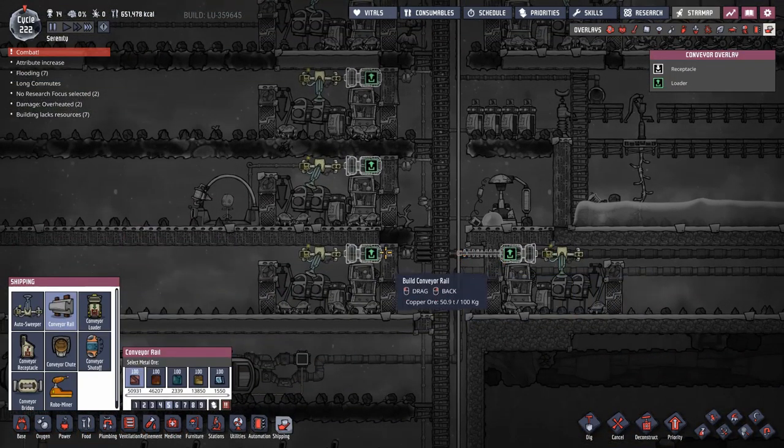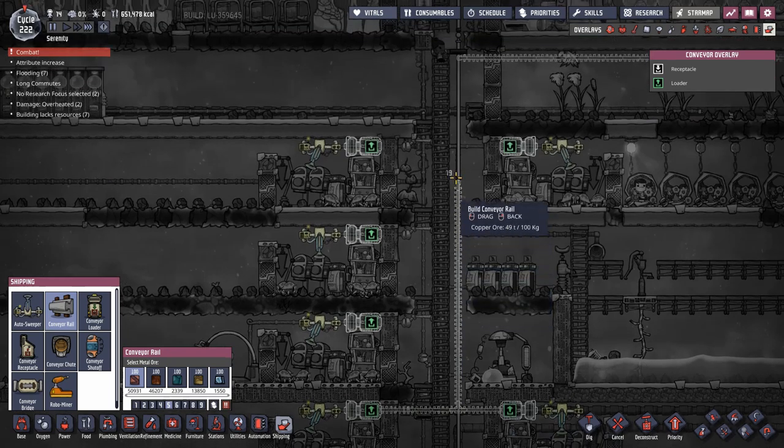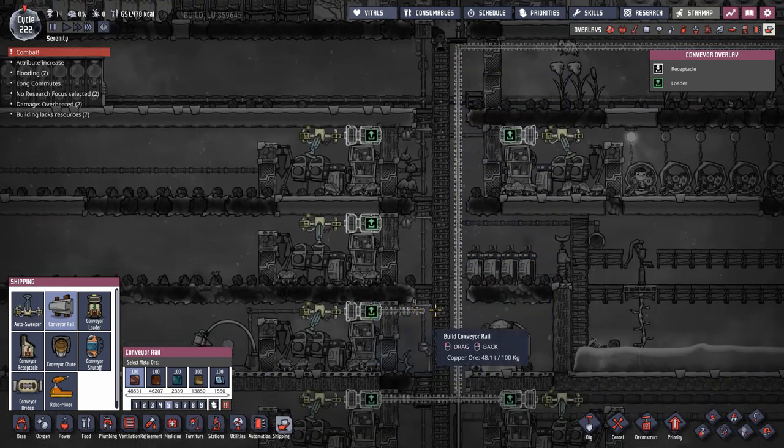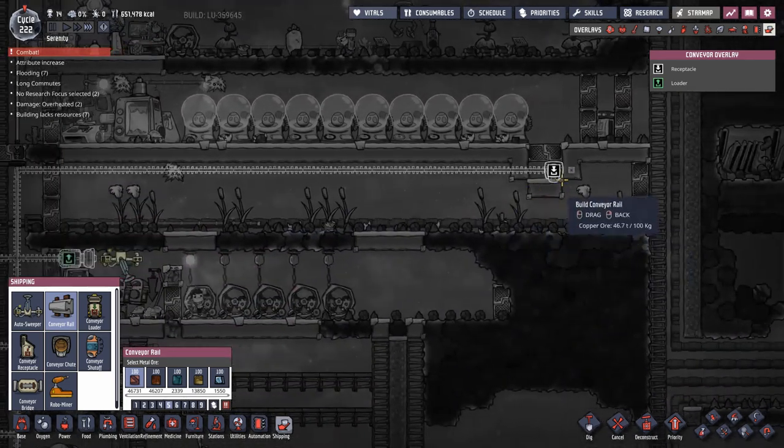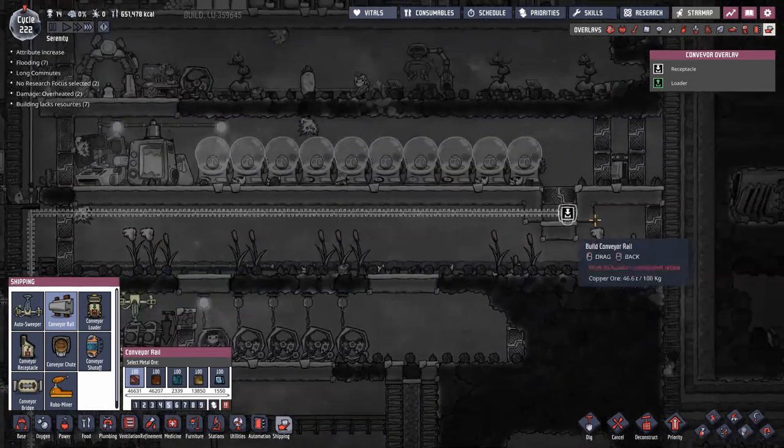And more copper rails. We'll put them along the fire pole. Pretty much that simple. This is going to be a pretty quick build, to be honest. That will allow us to pull out all the eggs out of these rooms and dump them up here.